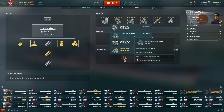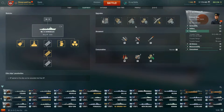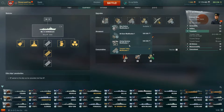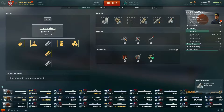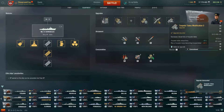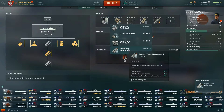For slot 3, since she's a torpedo type destroyer, take Torpedo Tubes Modification 1. This increases torpedo speed by 5%, torpedo tube traverse speed by 20%, and reduces the risk of torpedo tubes becoming incapacitated by 40%. Without this module the torpedo speed drops to 67 knots, so it's definitely worth taking.